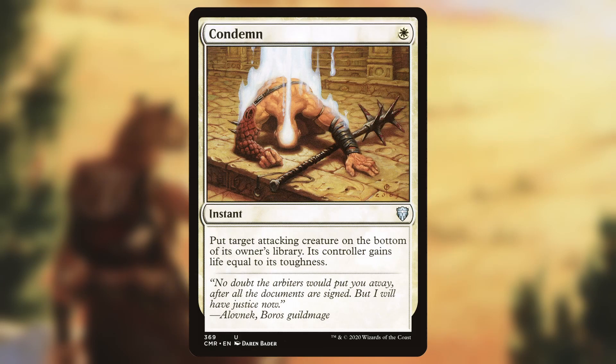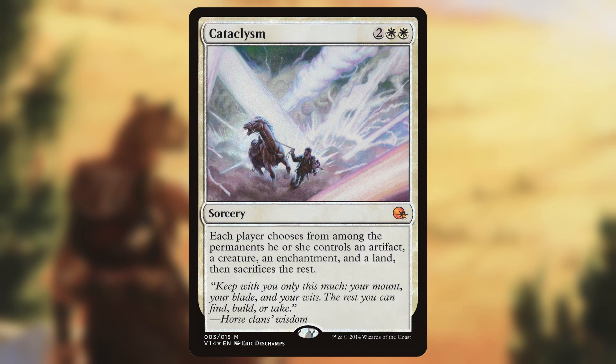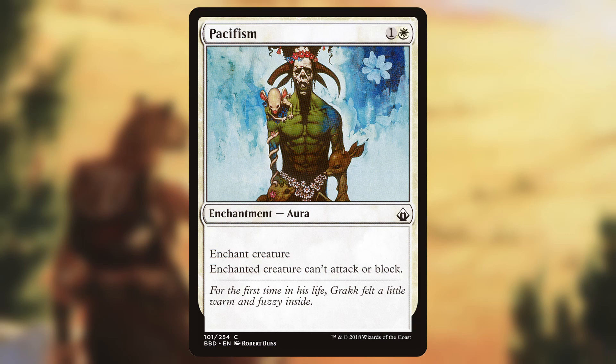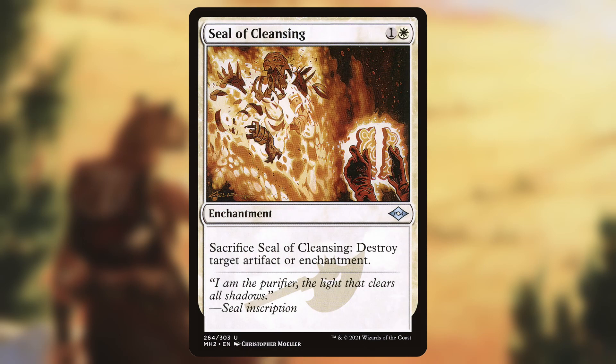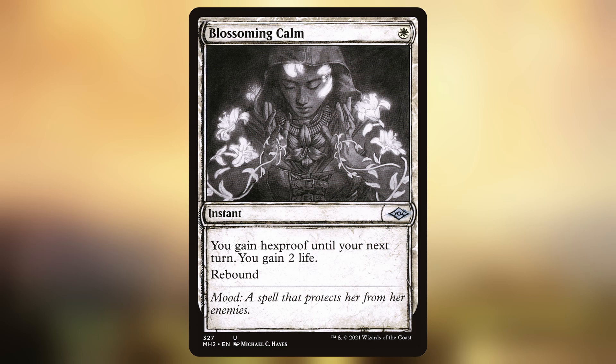Condemn — a 1-mana instant, put target attacking creature on the bottom of its owner's library; its controller gains life equal to its toughness. Divine Reckoning — a 4-mana sorcery where each player chooses a creature they control, then destroy the rest; Flashback 7. Cataclysm — a 4-mana sorcery where each player chooses an artifact, creature, enchantment, and land from among their permanents, then sacrifices the rest. Wrath of God — a 4-mana sorcery, destroy all creatures; they can't be regenerated. Pacifism — a 2-mana enchantment, enchanted creature can't attack or block. Seal of Cleansing — a 2-mana enchantment, sacrifice it to destroy target artifact or enchantment.